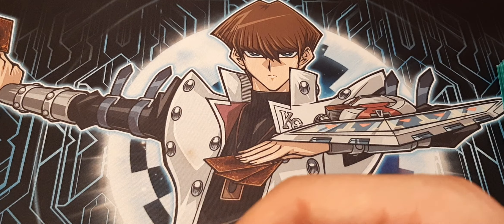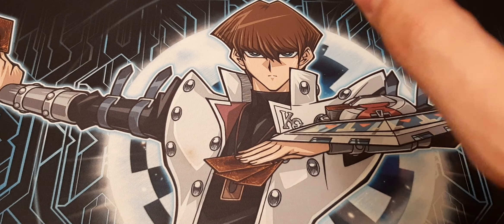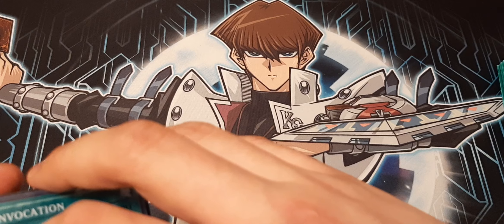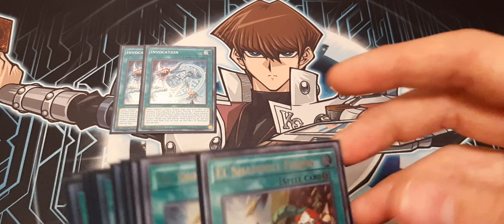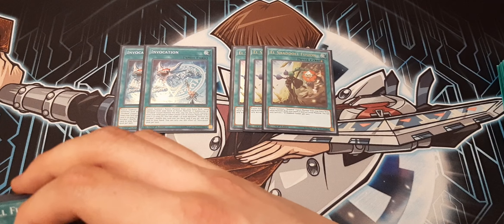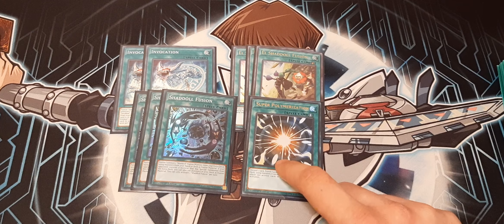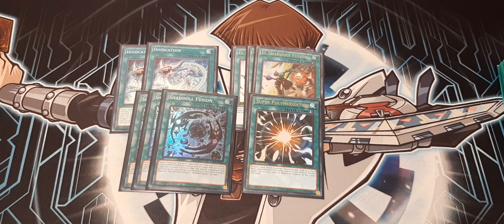I did tinker with the fusion spells. My last profile I believe I ran three Invocation, three Shaddoll Fusion, three El Shaddoll Fusion, three Super Poly — I have trimmed it down a lot. Since Verite Anaconda is out I don't feel the need to play so many. We're going down to two Invocation — I'm sure I'll hear about that in the comments. We're still doing three El Shaddoll Fusion and three Shaddoll Fusion. We're only doing one Super Poly for Anaconda plays. I kept seeing all three in hand and really didn't like that, so let's get it down to two — and these can be dumped to grave as needed.